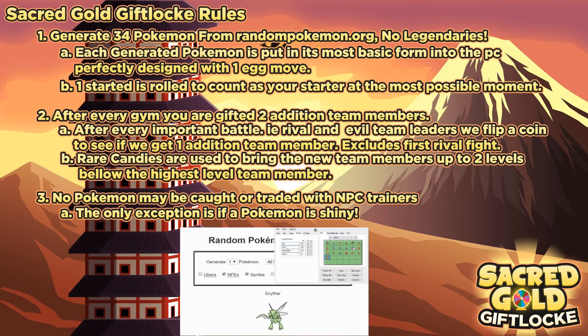After every important battle — for example, every rival after the first rival fight, and evil team leaders like Proton and the others in this game — we flip a coin to see if we get an additional team member. In this series, we'll be asking Ciri to flip a coin for us.